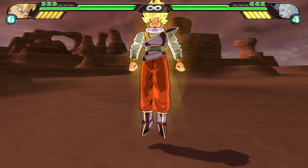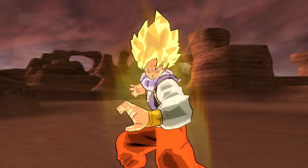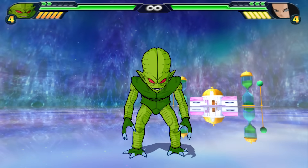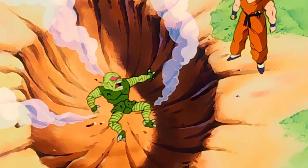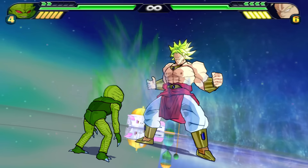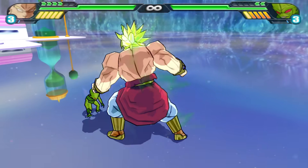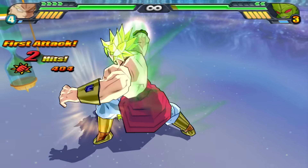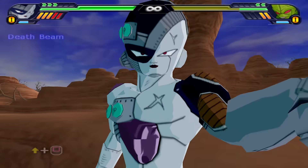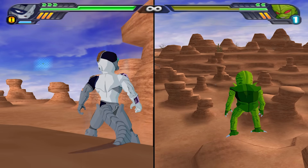Remember how I said there's no benefit to using taunts? Well, I didn't lie, but I also didn't tell the truth. There's one particular taunt that could maybe be considered useful in a 1-out-of-100 sort of way. Meet Saibamen — his taunt is simply playing dead, like that one time in the show where he played dead and then... yeah. By falling to the ground, he lowers his hitbox, making it slightly more challenging to land hits. Most attacks will probably connect anyway, but there's also an off chance that you perform the most perfect Saibamen dodge of all time.